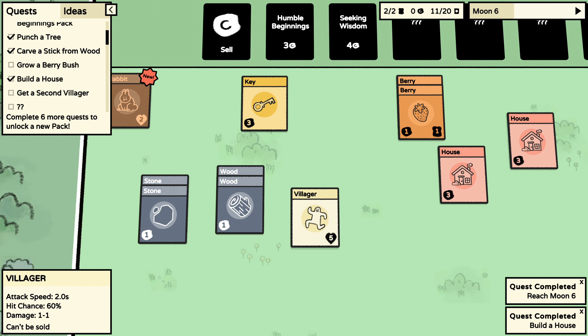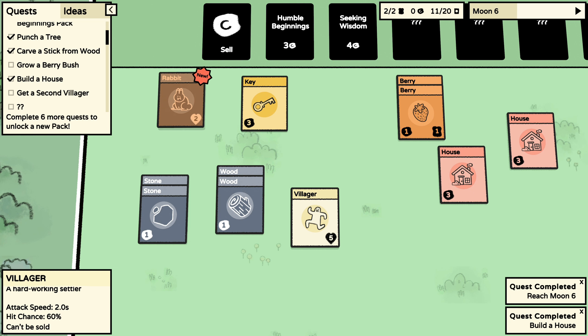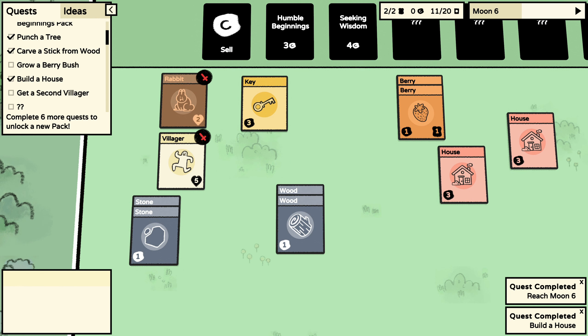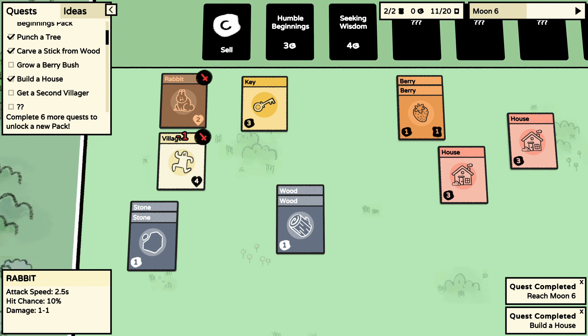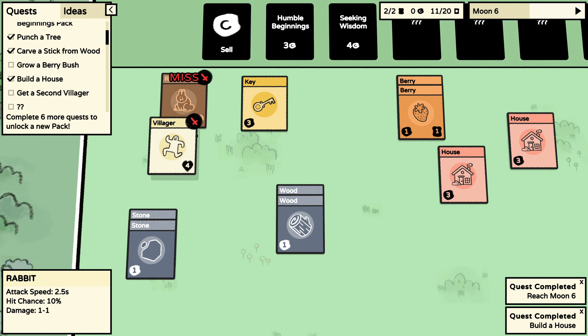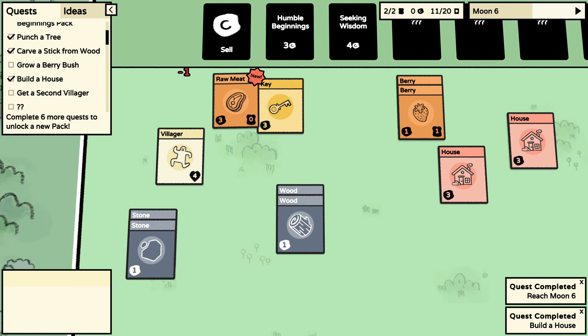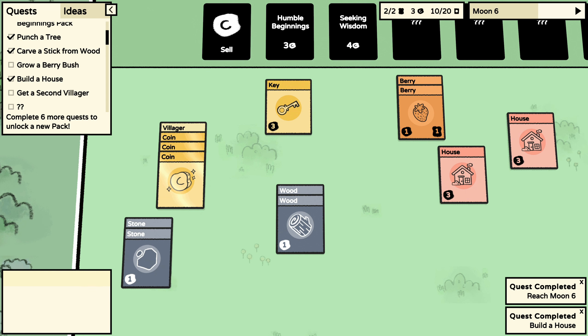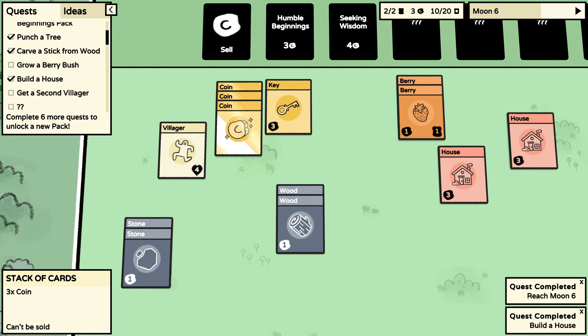The rabbit can attack me and deal damage to my villager, but my villager can fight back. I really don't know if I want to attack. Alright, take out the rabbit, villager! They're missing each other — this is going swimmingly. I swear if this villager dies from a rabbit I'm gonna lose it. Hey, raw meat — it should be cooked first. How do I cook it? I probably need flint.